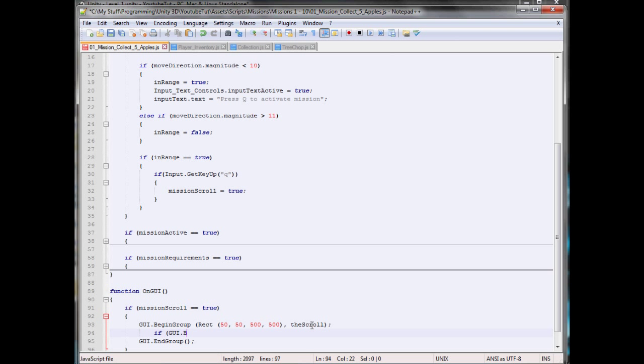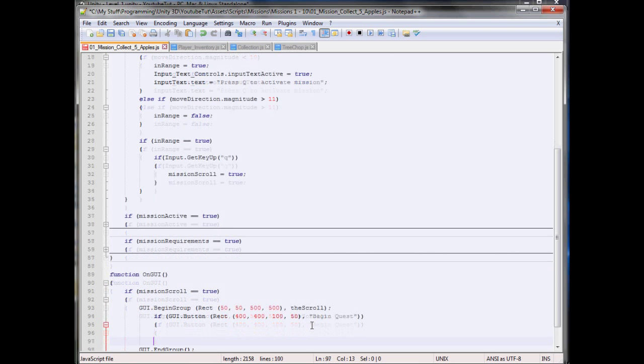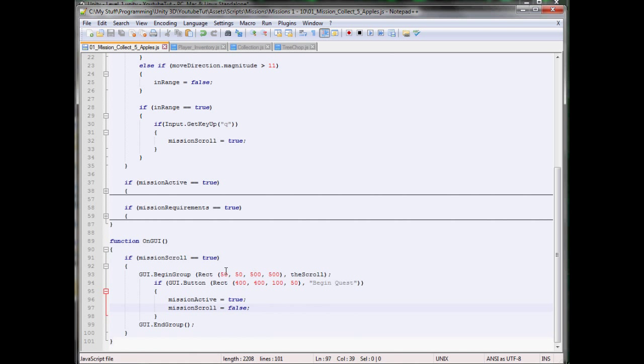If GUI.Button — I haven't done buttons in a while. We'll say 400 across, 400 down, and 100 by 50, comma, Begin Quest. And here we'll type: mission active equals true. However, we will disable the mission scroll, else it will not work very well — mission scroll equals false. So now when we press that button it should deactivate the scroll and activate the mission.